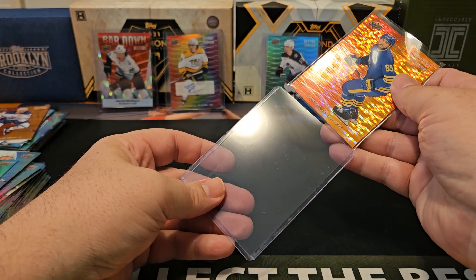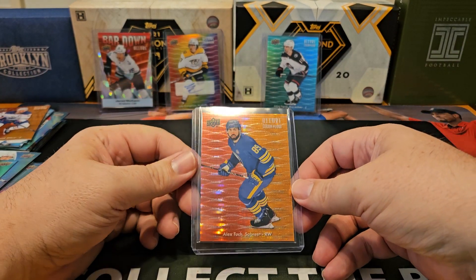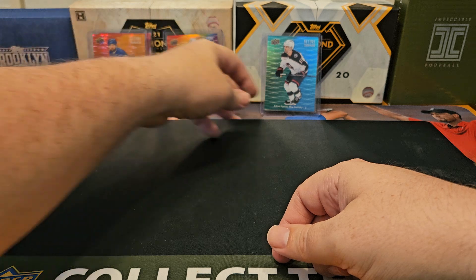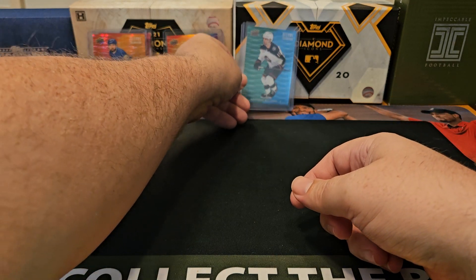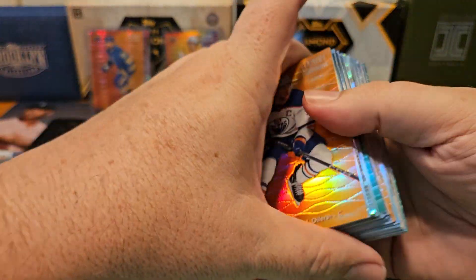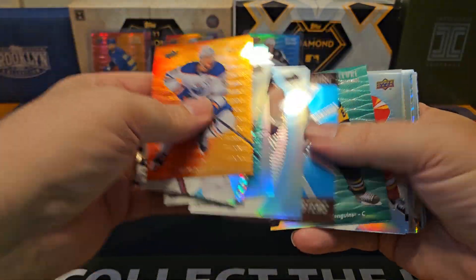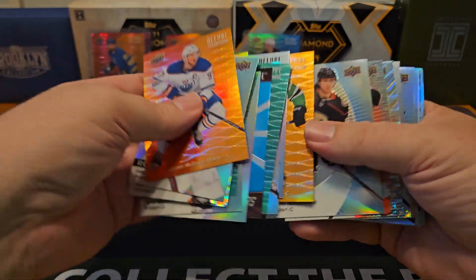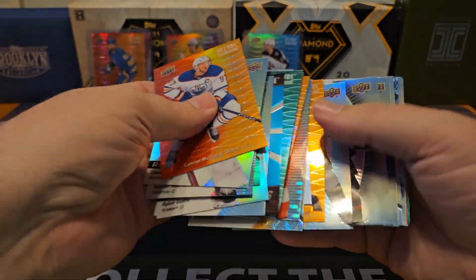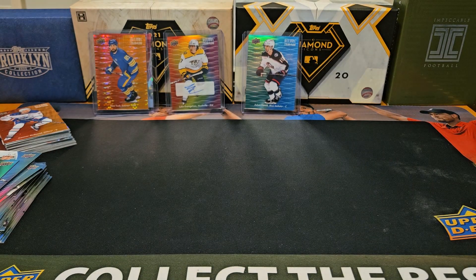So there you have it, folks — that's this box. Unfortunately a little bit of a dud box from the auto and parallel perspective. We only got the two insert numbered cards, but we did get the Adam Fantilli green-blue, which is hard to hit, and then we got a decent number of rookies and inserts — one McDavid, two McDavids. We got two Sids as well, and a Wyatt Johnston. So we didn't do too bad on those items. What do you think about 2324 Allure? Is this a product that you like? Feel free to leave a comment below. Go ahead, hit that like and subscribe button right down there. Thanks for watching, everyone, and I will see you later.